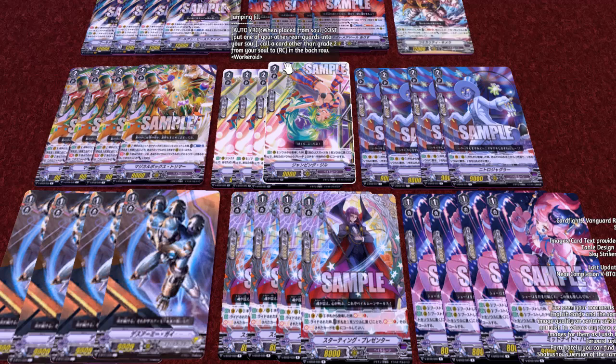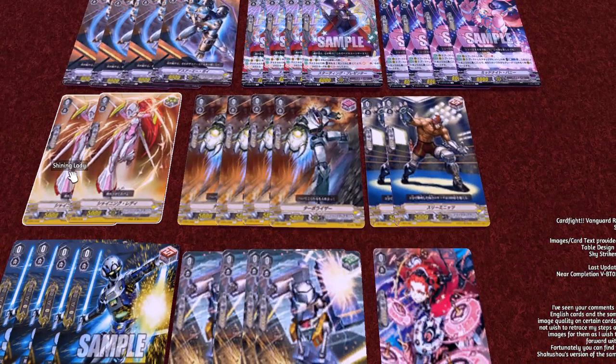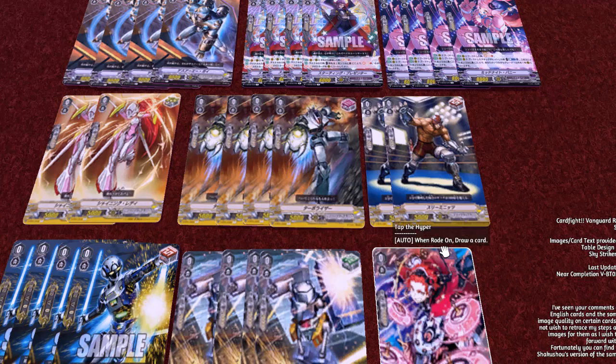Moving on to the triggers — which are again just substitutes because they have yet to be added into the game — we are running two criticals, four front triggers, six draws (two of which are PG draws), four heals, and the one starter. I could get those names for you, but I'm pretty sure you guys can figure those parts out — they're the only units in the actual booster box.